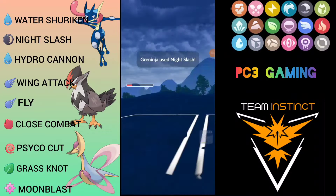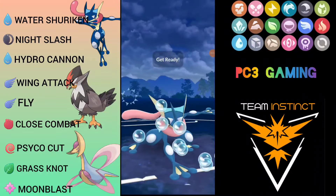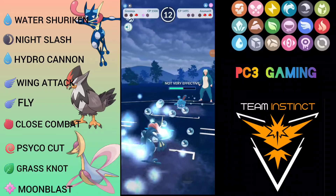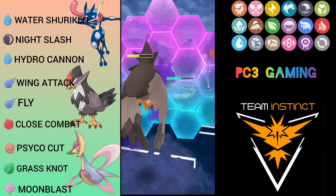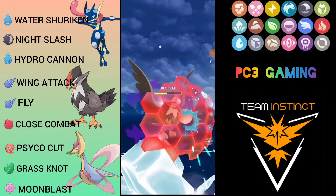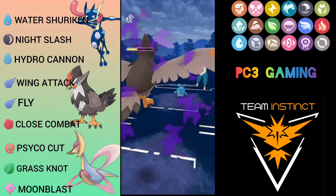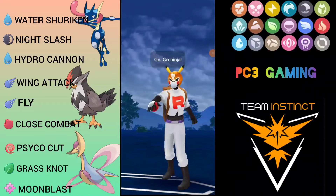I made a mistake going for Night Slash hoping for a boost — I should have gone for Hydro Cannon instead. Even though Hydro Cannon is resisted, it does more damage than Night Slash which is also resisted. Opponent had a lot of energy and a back-to-back Ice Beam loaded. I miscounted the moves — that Ice Beam was enough to knock out Staraptor. Opponent secures the win.